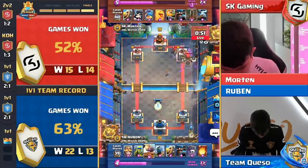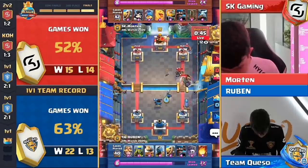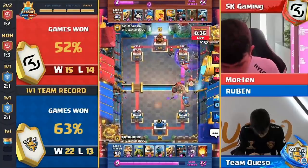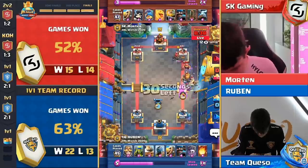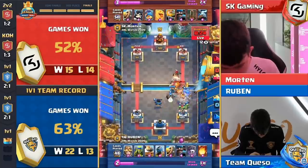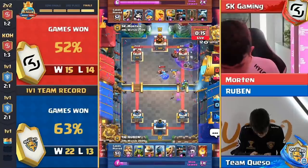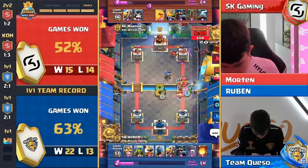Ruben putting more pressure on — that mortar is going to connect on the tower, giant skeleton too close. Morton watching this slip between his fingers. Queso may be going to pull off the greatest comeback in the history of Clash Royale — 959 HP still standing in the way. Second giant skeleton down, Morton going crazy at the bridge — barb barrel there as well — has to still play defense against the graveyard. 36 seconds left, giant skeleton deep in enemy territory, not going to get away from that cannon cart. Royal giant — this might be the last opportunity for Morton to keep SK Gaming alive.